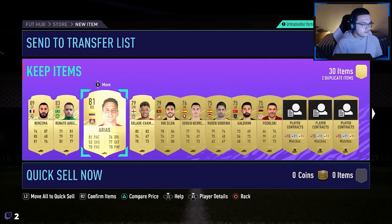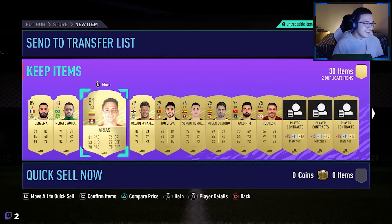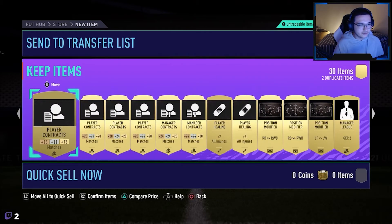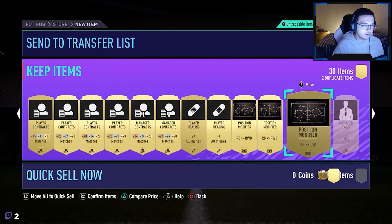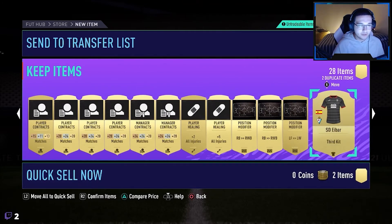Arias - good improvement. I didn't know he went to Leverkusen in the Bundesliga, but he's also a really good right back for the Bundesliga - we needed one. Alex Oxlade-Chamberlain also really good for the Premier League squad, we're using him right now in the Premier League squad. Man, this was really good rewards. It's going to improve the squads really a lot, and it's going to be really good for the series.